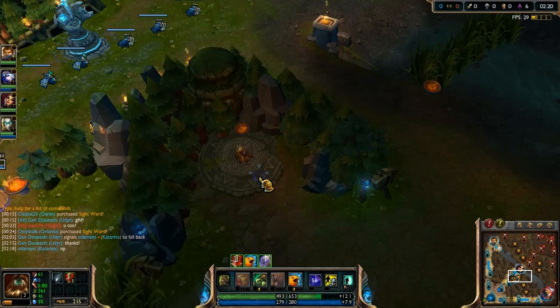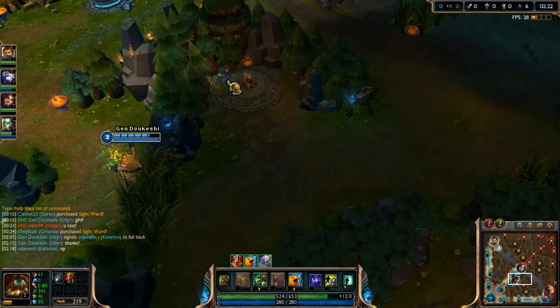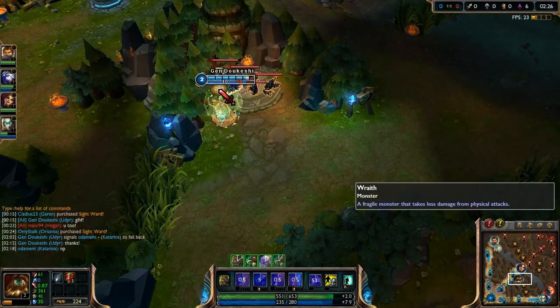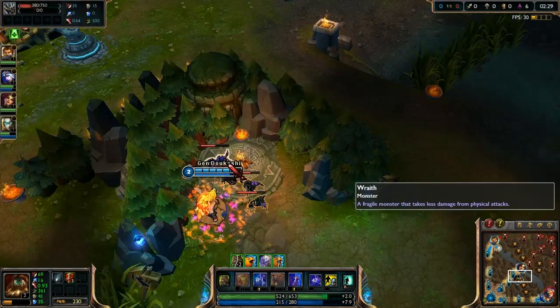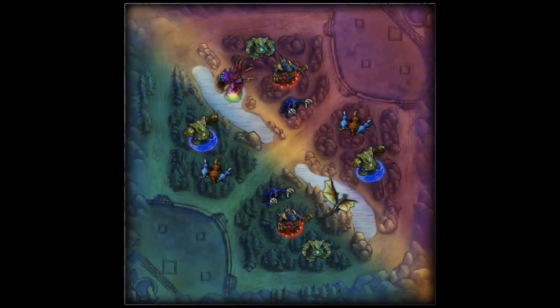In addition to basic jungling, the jungler is also generally responsible for controlling objectives, ganking, and a large chunk of warding around the map. First, however, let's look at the jungle itself. Each side's jungle consists of five camps: blue buff, wolves, wraiths, red buff, and golems.